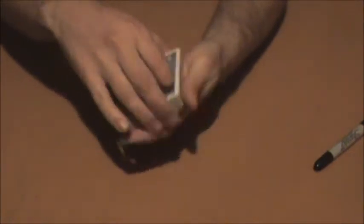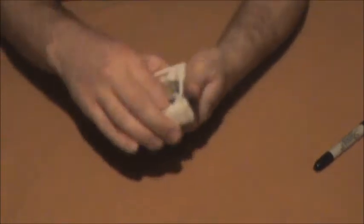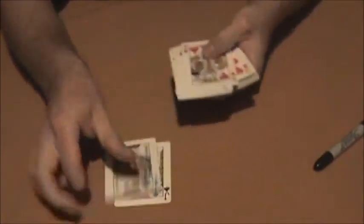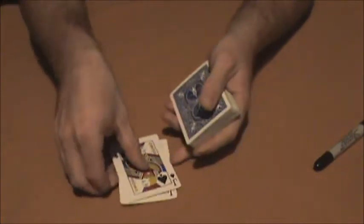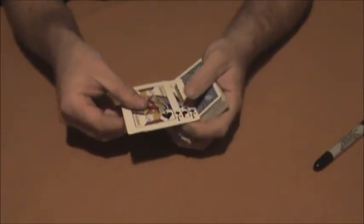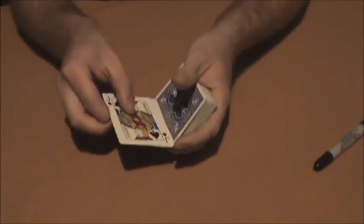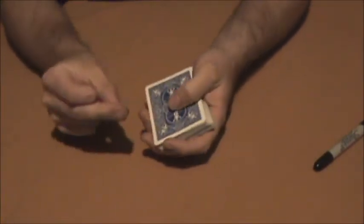So we're going to completely lose this card in the middle of the pack, just like so. Next, we're going to find a couple of helper cards. I think the two black Jacks ought to work out nicely — they're the first ones I came to. We'll take these two black Jacks, as you can see right here, and I'm going to turn them over on top of the deck, just like so.